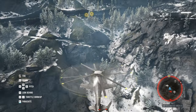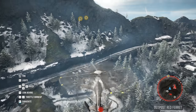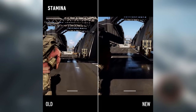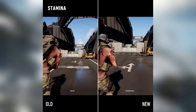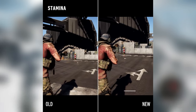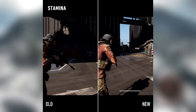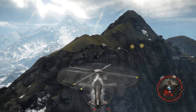Another change mentioned in the previous video is the changes coming to stamina. We have an increase to base stamina by 66%, increased stamina regen speed by 75%, and reduced stamina consumed when sliding by 50%. As you can see from the preview, it is a night and day difference in how much stamina is wasted and how fast it regenerates.